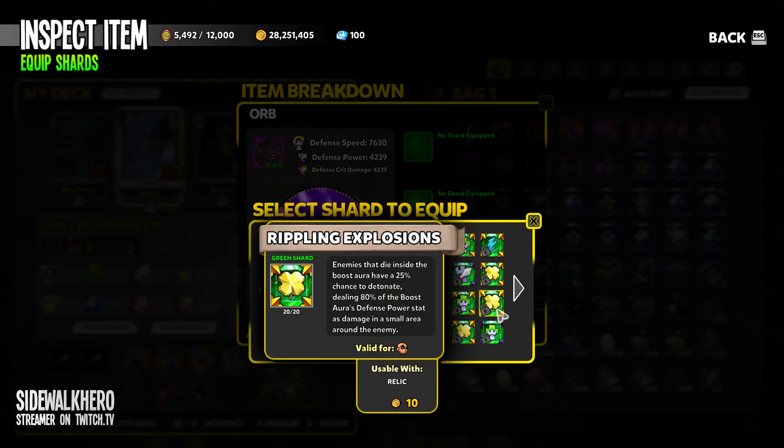I've been thinking about it - I have a 25% chance to detonate dealing 80% of the boost sword's defense power stat. Their defense power stat isn't very high. What I'm thinking though is that if these Explosions can crit, they might actually be all right. They're Explosions themselves at 25% chance and 80% of their scaling.